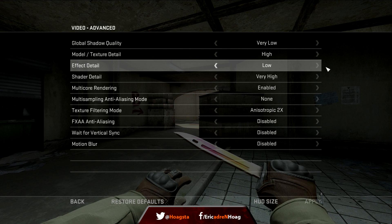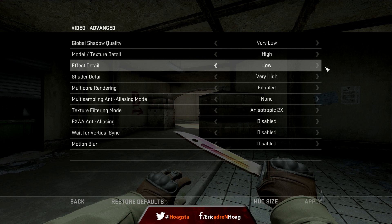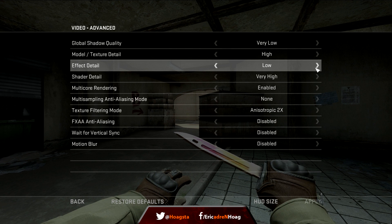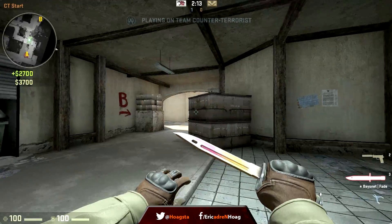Effect detail doesn't really do much — it adds more effects, more fancy stuff, like muzzle flashes or explosion effects like the bomb explosion. There's no effect on gameplay, so I like to keep that on low.